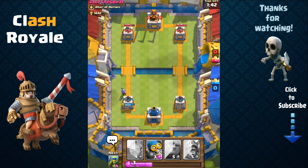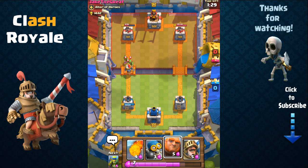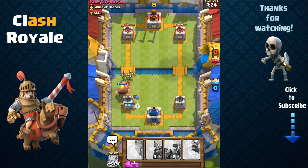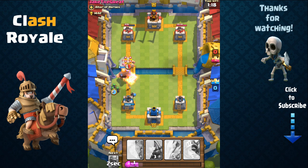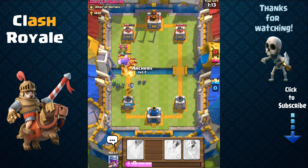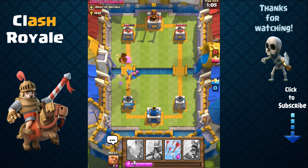Now we're going to send out our musketeer, but unfortunately we don't have enough elixir to support her. We're not going to waste sending out our giant or prince because it's already too late — they're going to fall behind the musketeer. You want the musketeer to be behind your tank such as your giant and prince. Here again we're using the bomber combined with the giant to shield, and the bomber is going to remove the hordes of barbarians. He's going to send out more goblins and archers, but the bomber will take them all out.